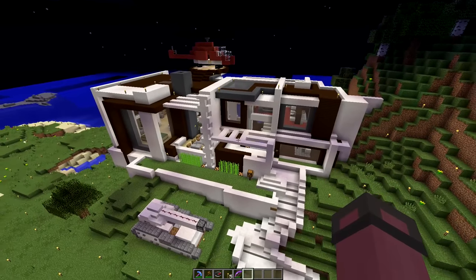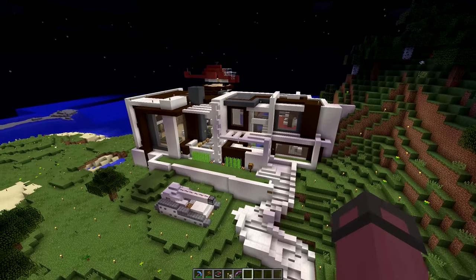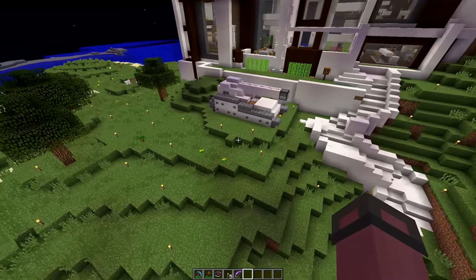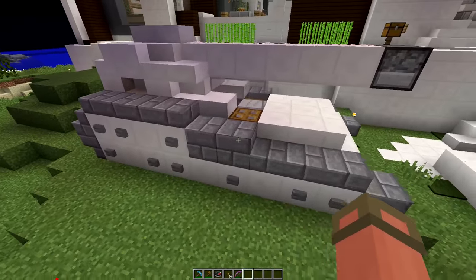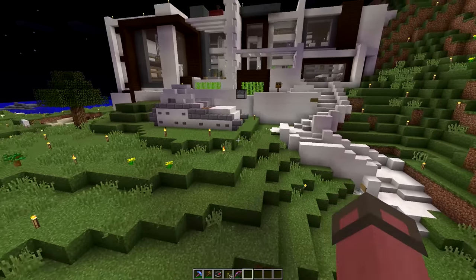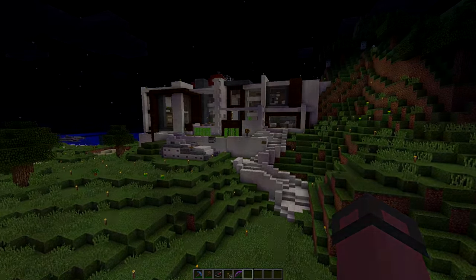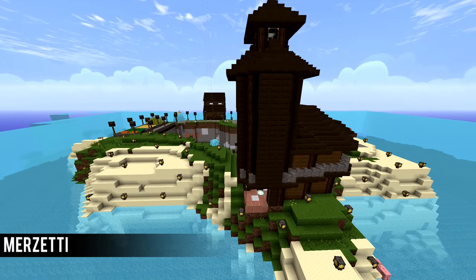Did a good job, Scarlet — looks pretty sweet. I like the tank; maybe give it an actual platform to be on, or maybe it's your daily driver. And we've moved on over to Merzetti's Island, which you've probably seen in my Camp Mongoose let's plays, but he's finally submitted it so it's ready to be checked out.